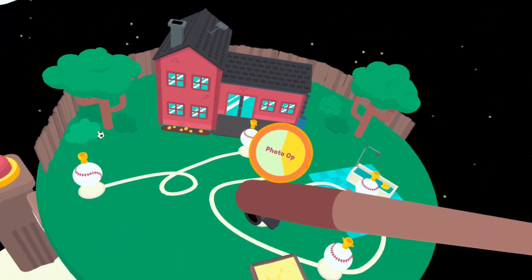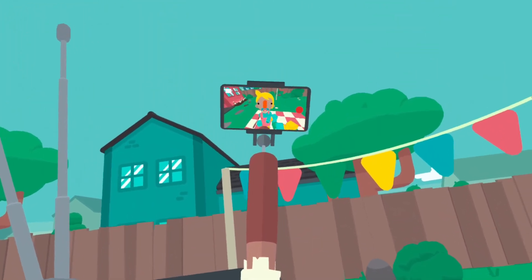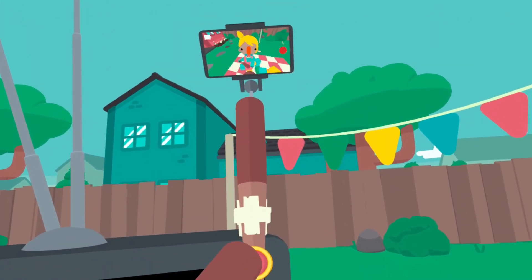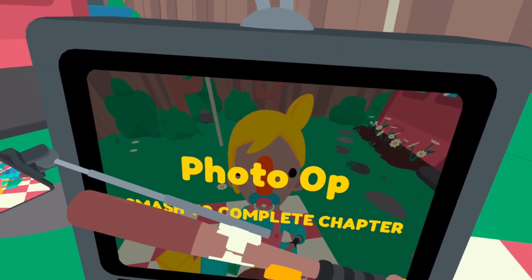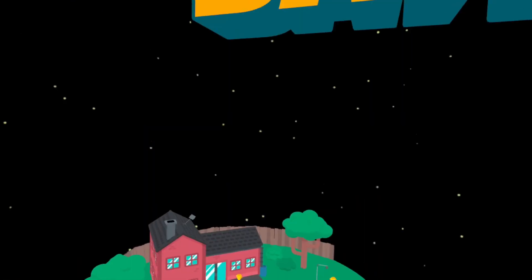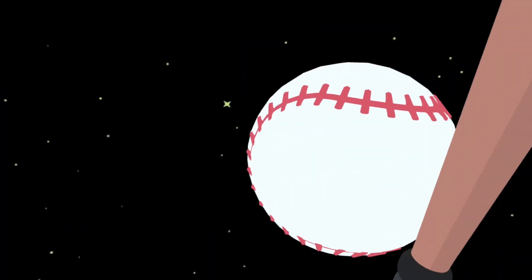Take a selfie? What button do I press - a physical button? Smash to complete - get out of here! I don't think you see my achievements pop up on screen, but I've gotten a bunch of achievements already, so if you're an achievement hunter, it's pretty easy to get them in this game, I gotta say.